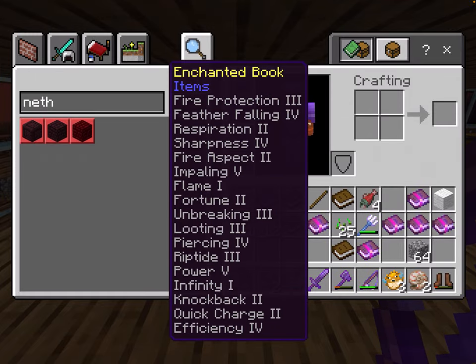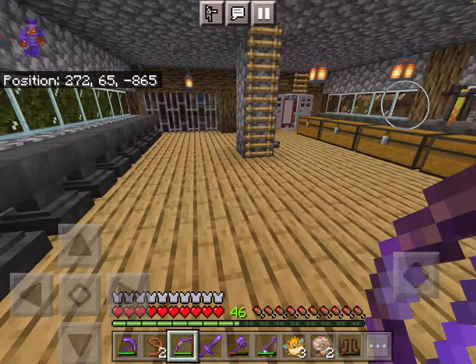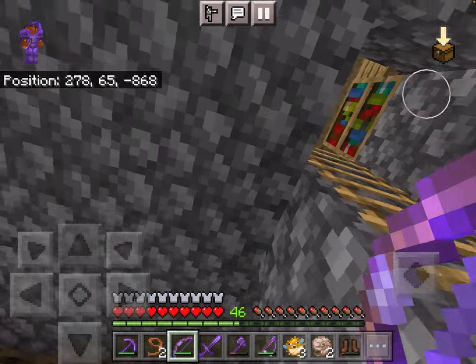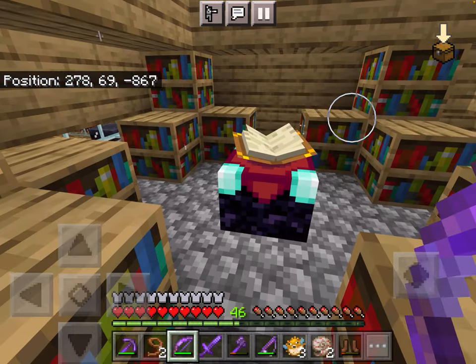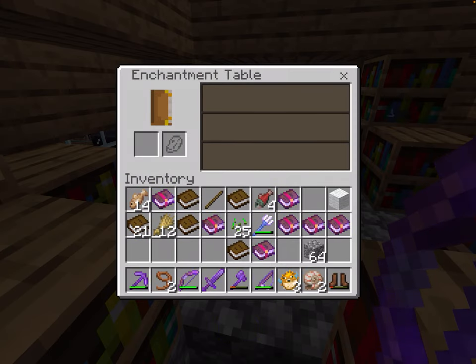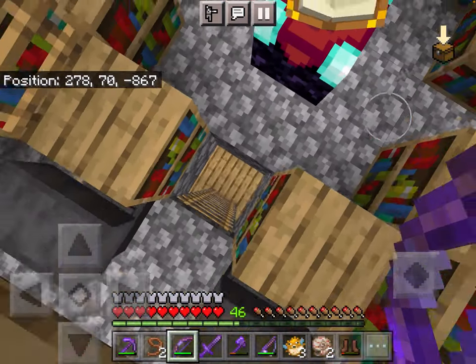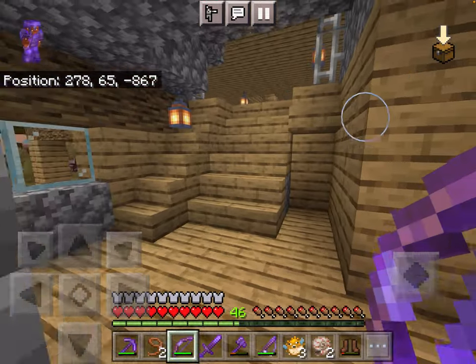I also have this god book somewhere — there you go. I don't know why I have it, but that's fine. And I also have the enchanting room, which is kind of where I do all my enchanting.